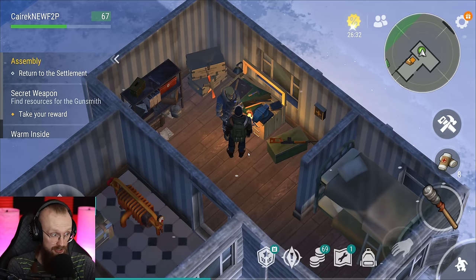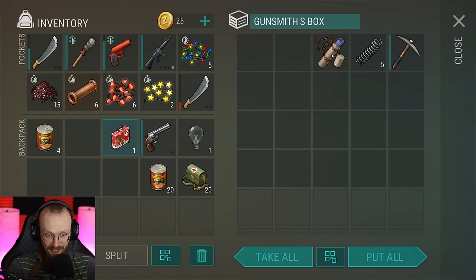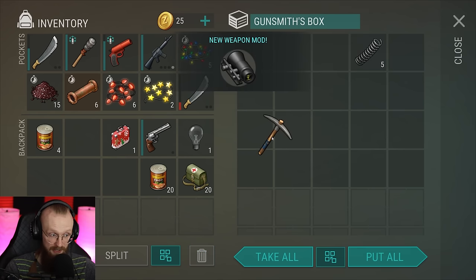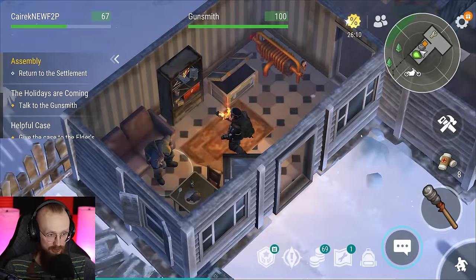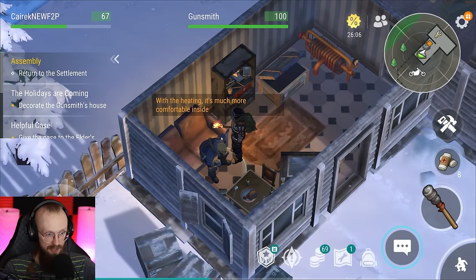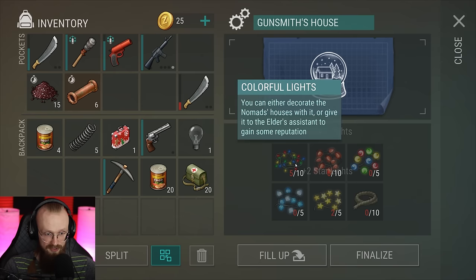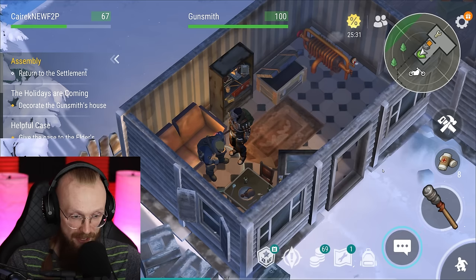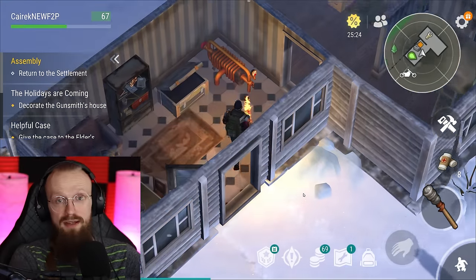Now we have everything we need to make incendiary ammo — with those you'll be able to handle any icy creature. Inside this box we've gotten a cold python, a holiday suitcase, and a weapon mod. Plus we've gotten an iron pickaxe, so we didn't even have to get one from the inbox. The game also wants me to talk to the gunsmith again — now it's time to decorate the house to make it even cozier. We can give him the lights and decorate the house. We still don't have enough colorful lights, so as soon as I get enough I'll give everything to the gunsmith. That's why you're not supposed to give any lights to the assistant yet.